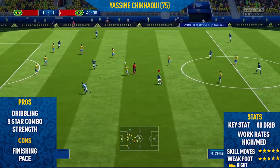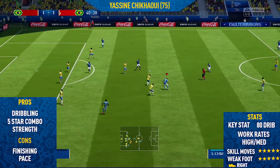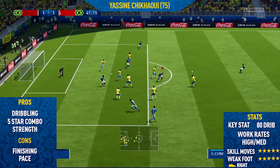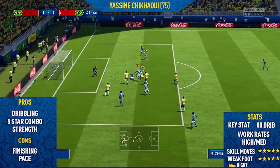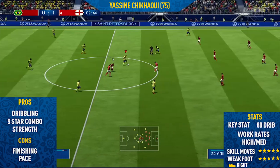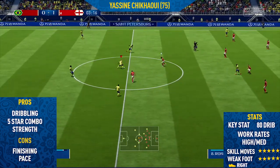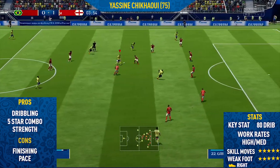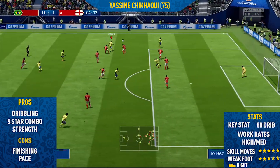His key stat is that 80 dribbling. He's got high/medium work rates, which I didn't find a problem at all — I thought he was always in the right position. He is right-footed. I've also redesigned the whole graphics on screen, which I think looks pretty decent. I removed the price ranges since every card in this game you have to pack — there's no transfer market. Let me know in the comments if you like the new overlays. I was thinking of changing it to red, but blue looks a bit better — it's up to you guys.